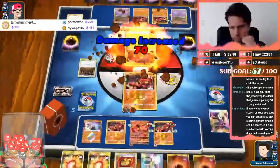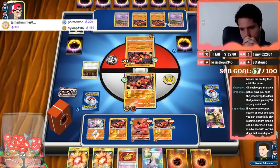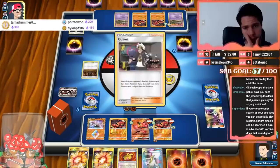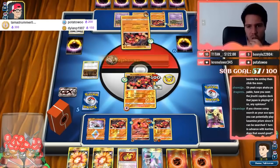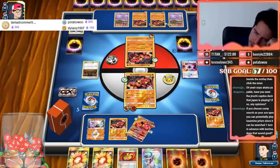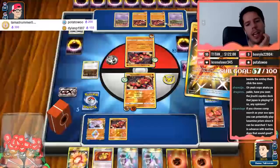Sledgehammer is still a two-hit KO. Getting knocked out coming into our turn is good. Let's attach here. I feel like I should attach the Muscle Band to the active — one heads flip. Hopefully we can get that. We'll still bench Zygarde to thin, then use Swingy-Roundy. Come on... two tails — it's just annoying to flip two tails.